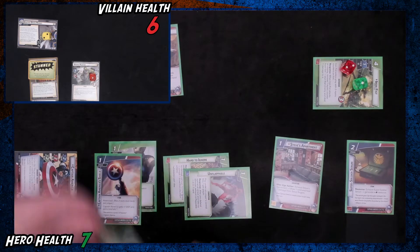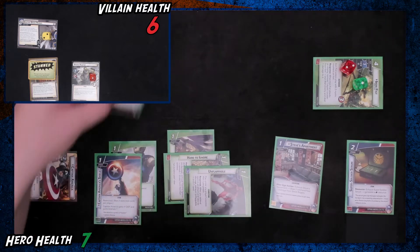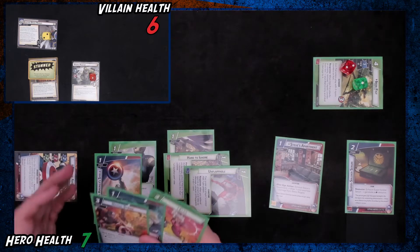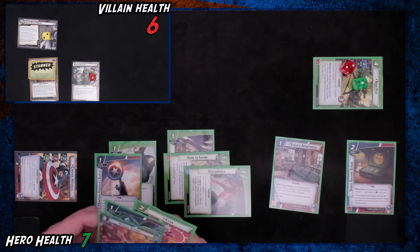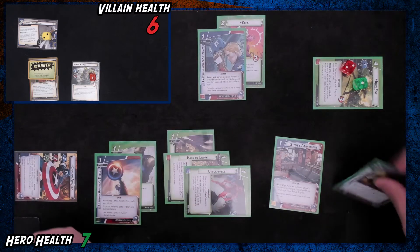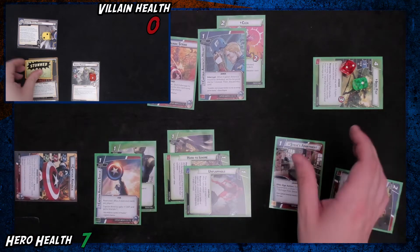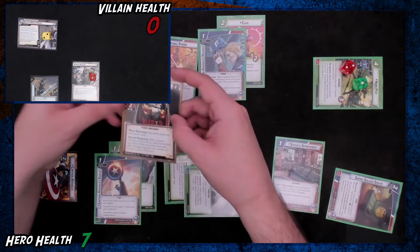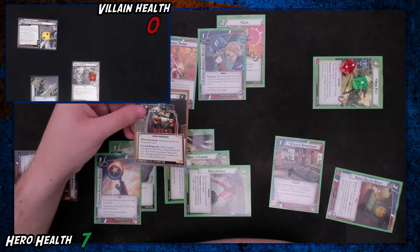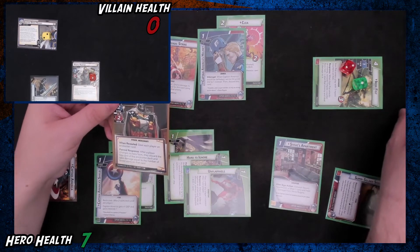We could flip into the next Taskmaster phase — I don't know what it does because I try not to read the cards before I get going. He will still be stunned and we have another stun on him next turn, so that could be pretty sick. I think we do want to get another Hard to Ignore out. We have Clea and a Heroic Strike — let's deal six to Taskmaster, moving him to the next level. When revealed, deal each player an encounter card. After a player changes to hero form, they discard the top of the encounter deck and take damage equal to boost icons. This boy has 16 health.